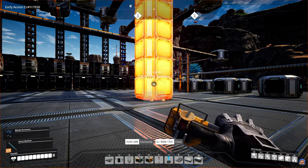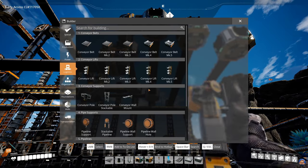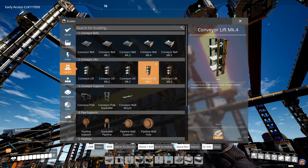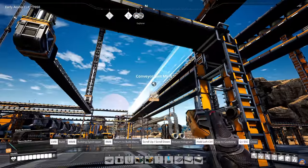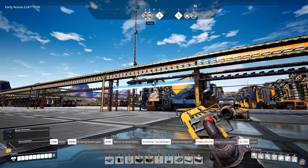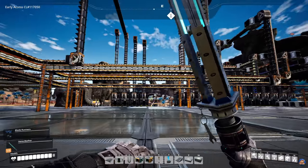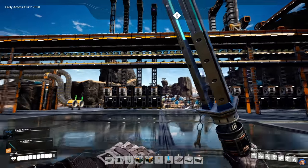I can remove all of these splitters and then upgrade this to a Mark IV. Same with the lift — go along the way here and upgrade to Mark IV. There we go. And that's the rubber solved.